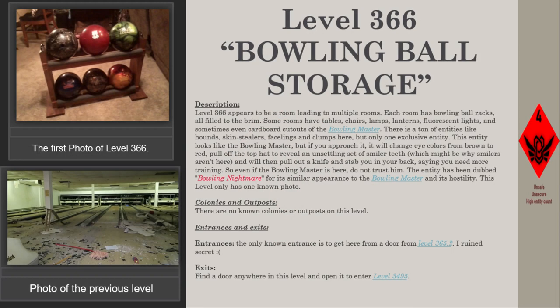Description. Level 366 appears to be a room leading to multiple rooms. Each room has bowling ball racks, all filled to the brim. Some rooms have tables, chairs, lamps, lanterns, fluorescent lights, and sometimes even cardboard cutouts of the bowling master.